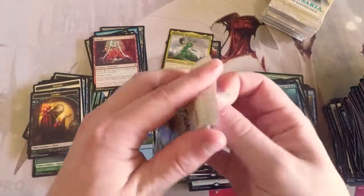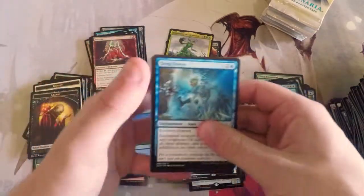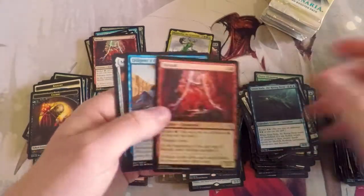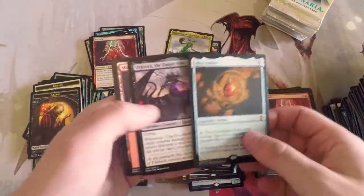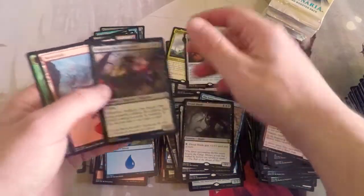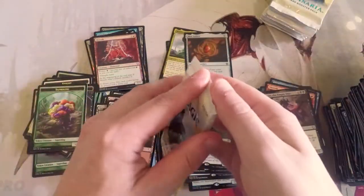It worked really well for me. I actually built a white-blue historic deck — so everything was kind of focused around being a legendary permanent of some kind, and I was able to get out some really, really powerful stuff. This is actually the card I was hoping to get — Mox Amber! Definitely not as good as initially thought, but it's still a very cool card. Pretty much an auto-include in Commander and probably Brawl.